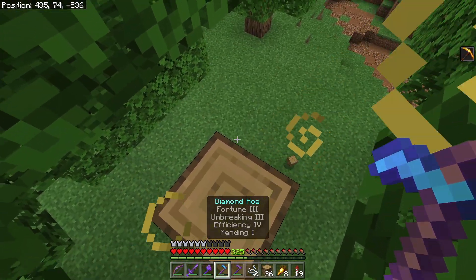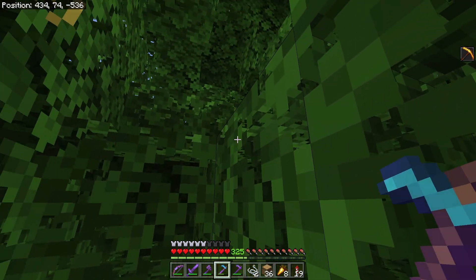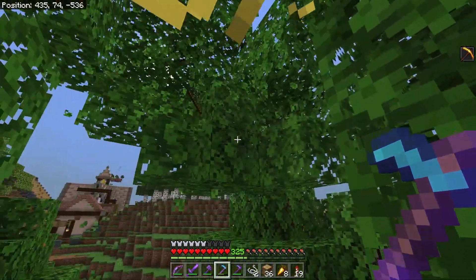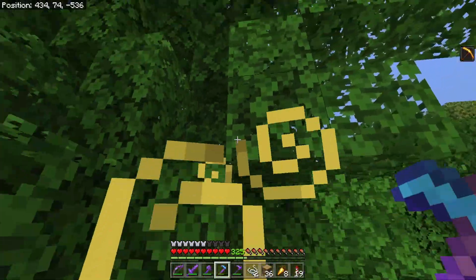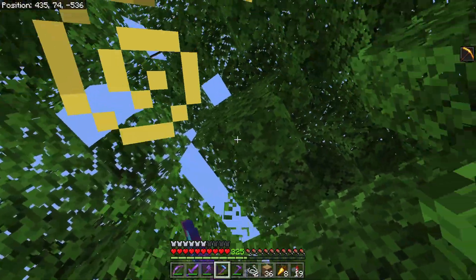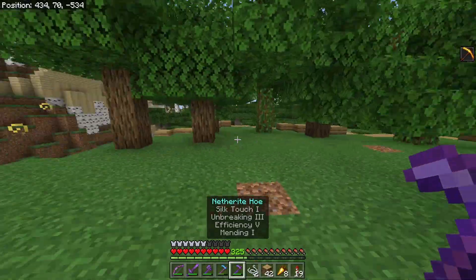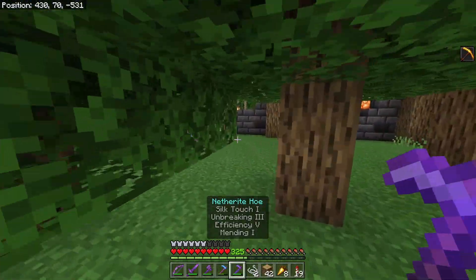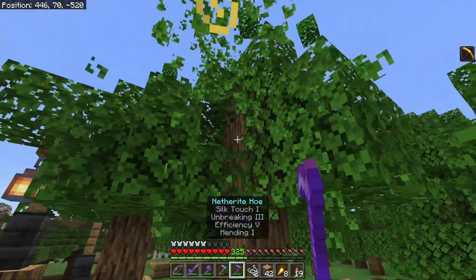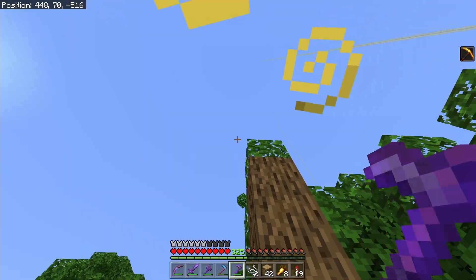One good thing with oak trees is you can get apples from them. They can fall naturally along with sticks and saplings, or if you use a fortune hoe you can instantly mine down all the leaves and get a fortune effect on the drops — more apples, more sticks, more saplings — and it clears the leaves out of your way quicker. Oak leaves are also one of the more popular leaves that people use for decorative purposes. You can take a silk touch hoe and chop down all the leaves from a tree to get bushes to use in builds.